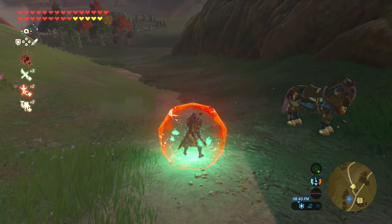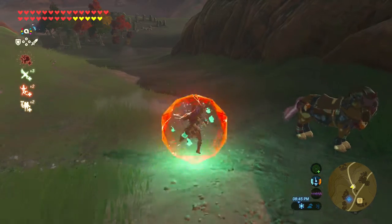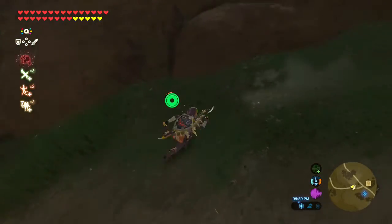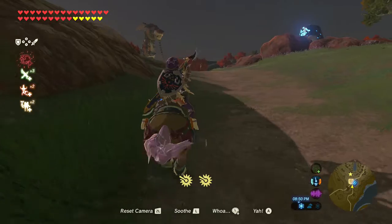So you use Daruk's protection, you jump and then press A, and it lets you shield surf. But you're going to want to do it from a hill or else you just fall off the shield.